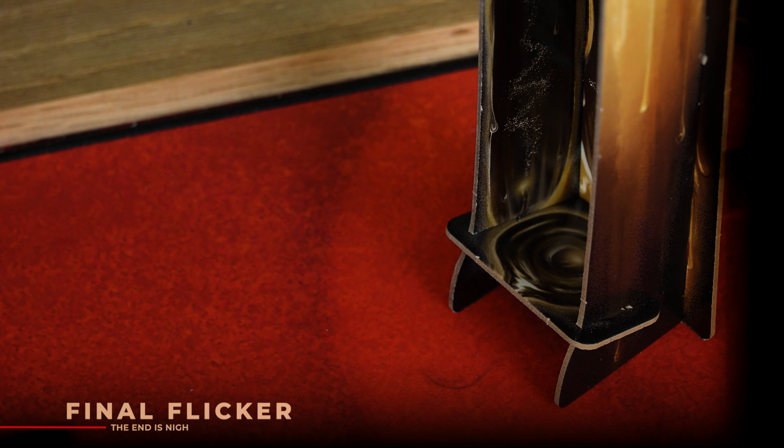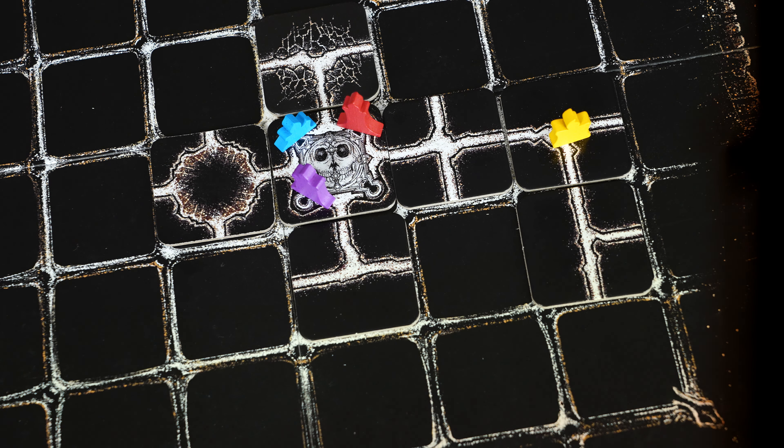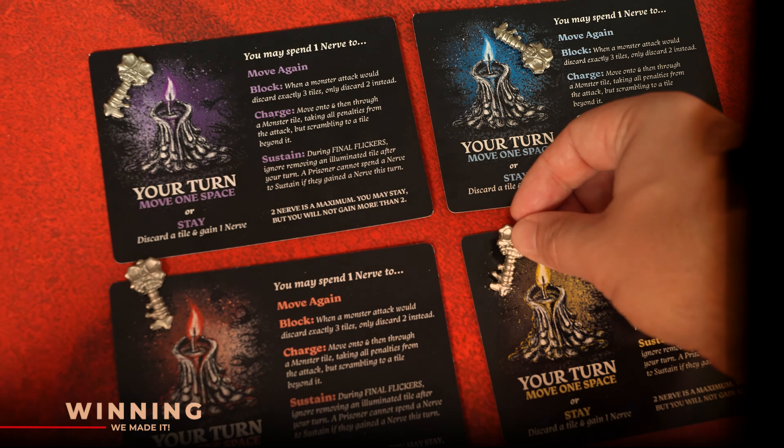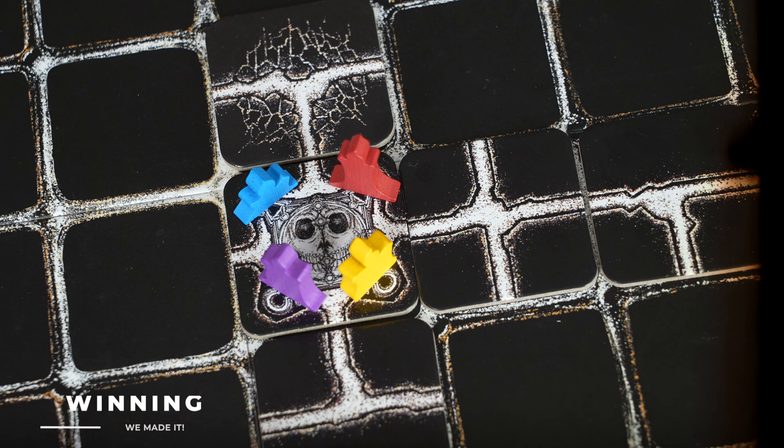When your draw stack is empty, the final flicker is triggered. At the end of each prisoner's turn once the final flicker has been triggered, remove any one lit tile from the board. To win the game, each prisoner must be holding one key and standing on the same gate tile at the same time to escape the Night Cage.